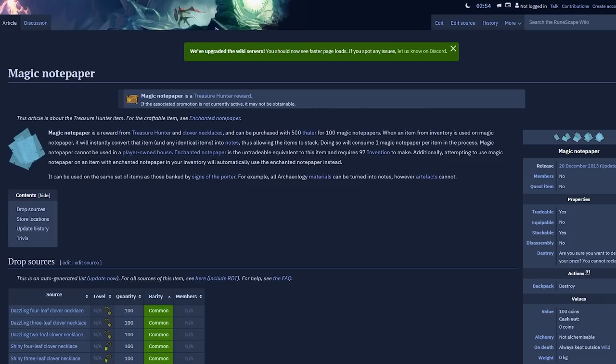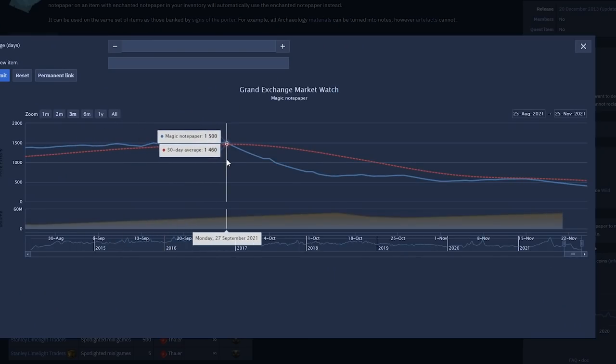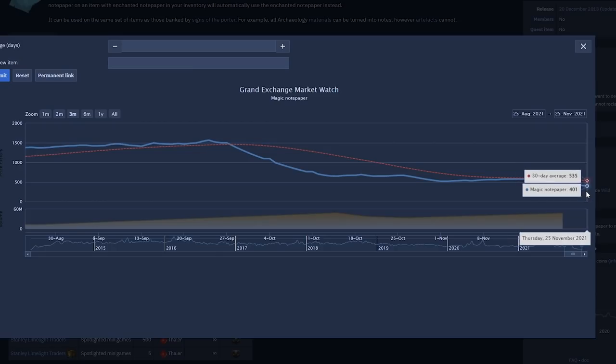Finally, another item that has crashed from the Treasure Hunter rework is Magic Notepaper. Magic Notepaper dropped from right around 1,500 coins on September 27th, and now they're priced right around 400 coins each. This could also still drop further as well. This is an item that doesn't really have a huge impact on the game — it is more of a quality of life item that players use to note items in their inventory without having to go to a bank. The price drop makes it a much more viable option now, and I can't really see too many players being mad about them being cheaper either.